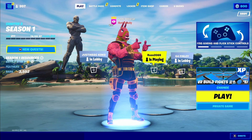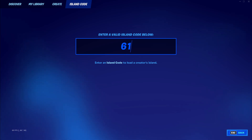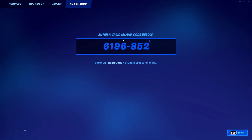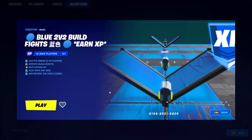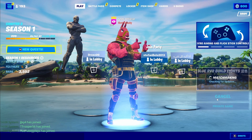To do this glitch, go to Island Code and type in this code: 6 1 9 6, then 8 5, then 2 1, then 9 8 2 5. Press enter and you'll get this island. Press Play, make sure it's on private game, and press Play once again.